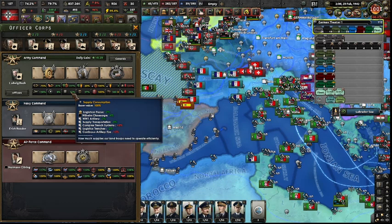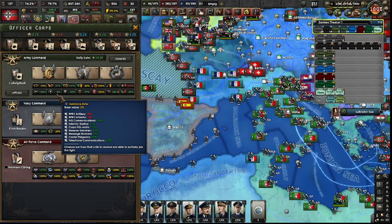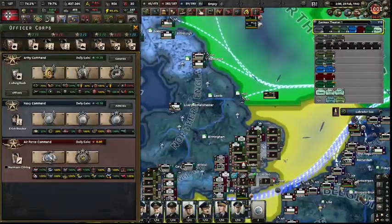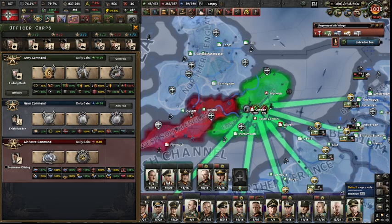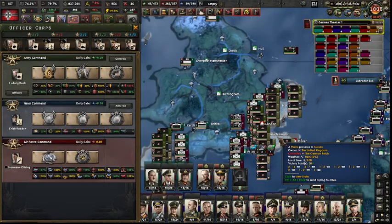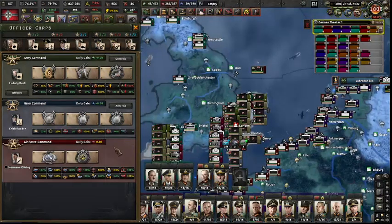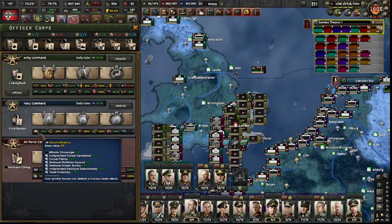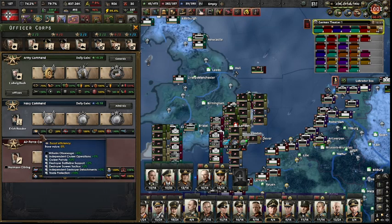Division attrition, supply consumption, reinforcement rate is increased by 8%. Air superiority bonus in combat — if I have air superiority, I get a 38% combat bonus. There might be a reason why I'm trying to get air superiority in Southeast England: I want to take out London and crush the English, so that plus 38% in combat is exactly what I want. This summary box shows everything combined, and you can review the same for Air Force and Navy.